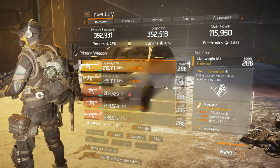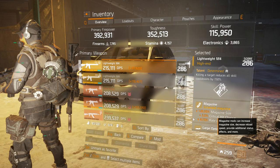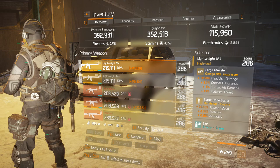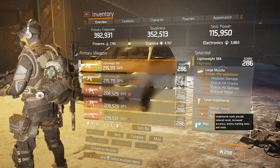So the Lightweight M4 — the first one with Destructive, Commanding, and Determined. The way I modded it is magazine size, crit chance, and rate of fire on the magazine — pretty standard. And just headshot damage mods with crit damage and crit chance on the scope and the suppressor, and some reload speed on the underbarrel. This is really good for PvE because you have to reload a lot.